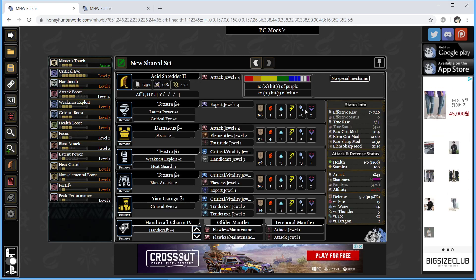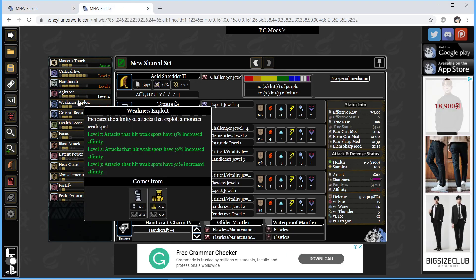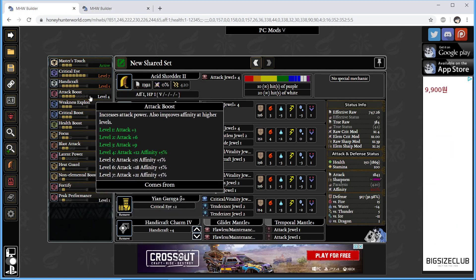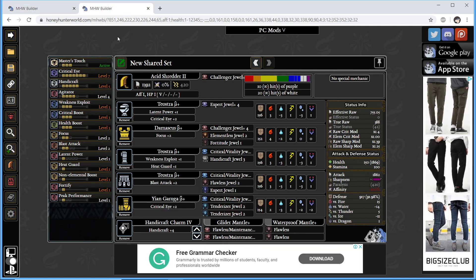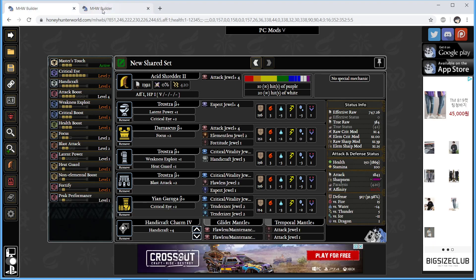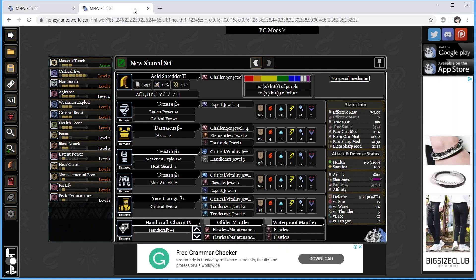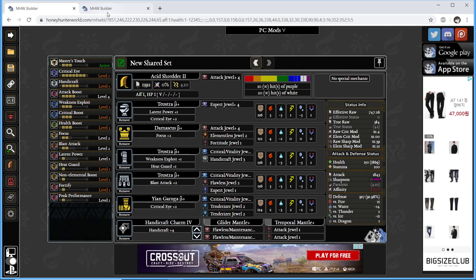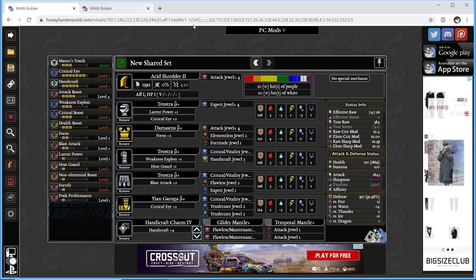Hey guys, Kekku here, and today I wanted to go over two variants of the meta acid shredder build. One uses Agitator 4, while the other uses Attack Boost 4. This might seem a no-brainer for Agitator, but Agitator level 4 is actually not that different compared to Attack Boost level 4 in terms of EFR. In fact, in some cases, Agitator loses to the Attack Boost level 4 variant by a lot. I will go over in detail how that is.